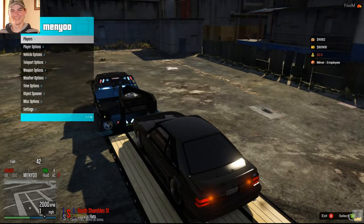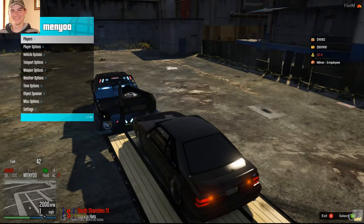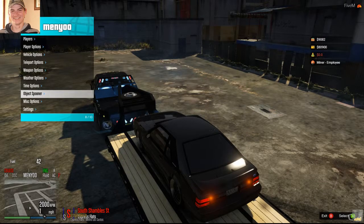So you open up the ammo menu — whatever way you do that. I'm using the controller, that's why I'm saying that. Go to Object Spooner, then Spooner Mode.